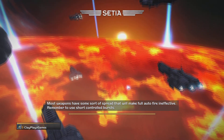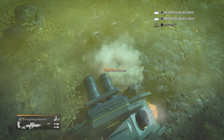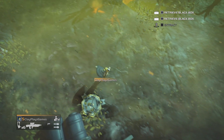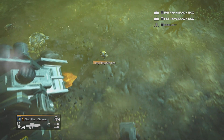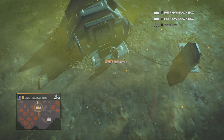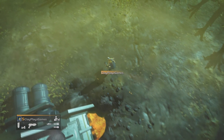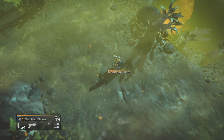Most weapons have some sort of spread that will make full auto-fire ineffective. Pretty simple. Can I immediately kind of go ahead... yeah, that wasn't going to happen. I need to go ahead and reload that. So just head on up and go ahead and deposit this one, and we'll probably have to head on over to the other one and just drop it off in the same spot.